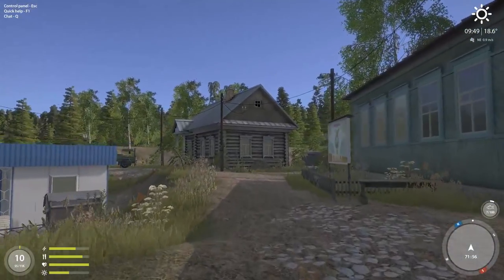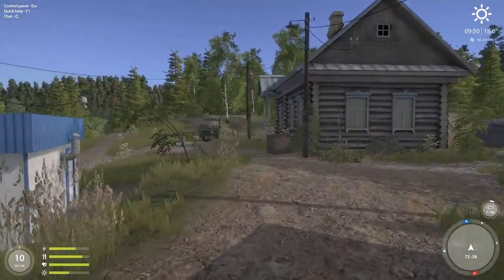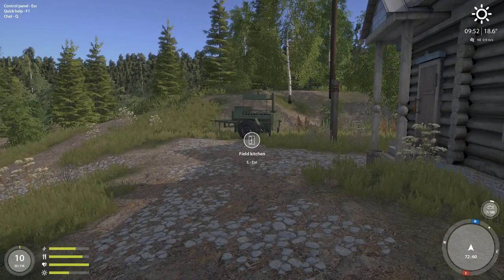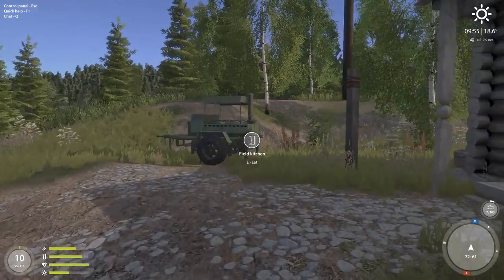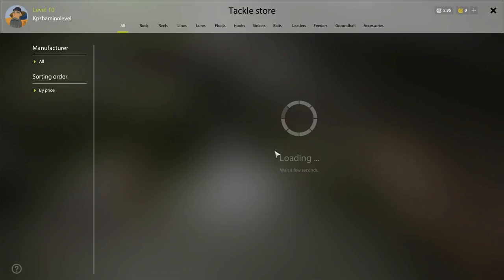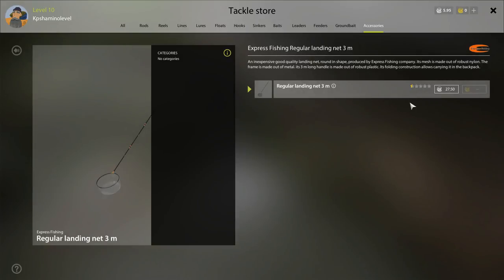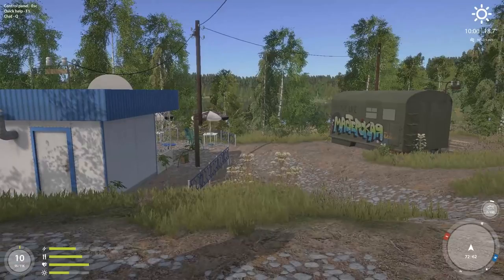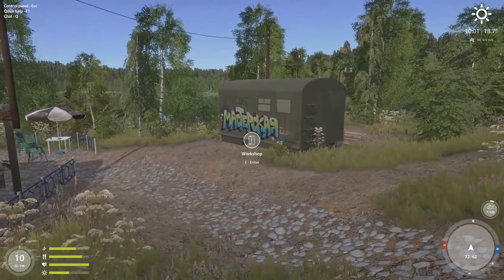Another very important thing: buy a net. I lost a couple of fish already because I couldn't land them. A net is only 27 silver, so just buy it. Go to the tackle store, go to accessories, and take the fishing net. To activate it you push space bar — I'll demonstrate it when we go fishing. You push space bar and the net comes out and grabs the fish.